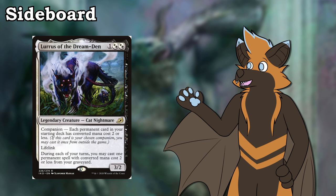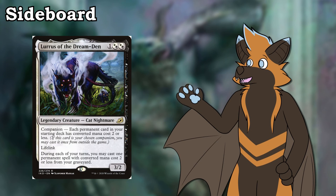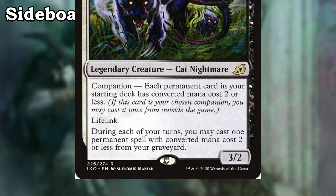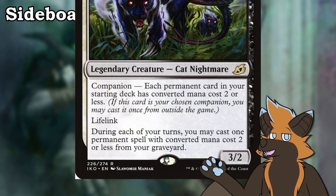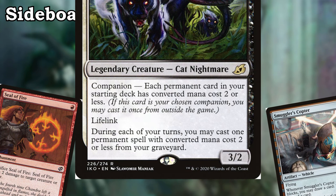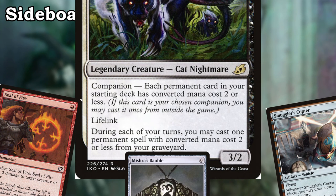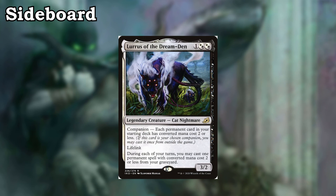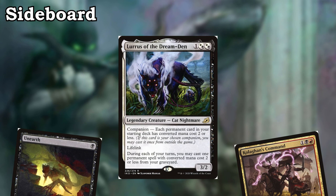And finally, that leaves us with Lurrus. Lurrus is the whole reason we are red-black instead of going red-blue, and it's for that one piece of text on her — the ability to cast permanent spells from our graveyard with converted mana cost 2 or less. This is an engine. Being able to replay our threats even if they die is huge, and it ensures that constant pressure is kept on our opponent. The keyword in that block of text is permanent, so that means we can replay our Seal of Fire, we can replay our Smuggler's Copter, we can replay Bobble. Of course there is the possibility that our opponent kills Lurrus, but we have ways to bring her back to keep the cycle going.